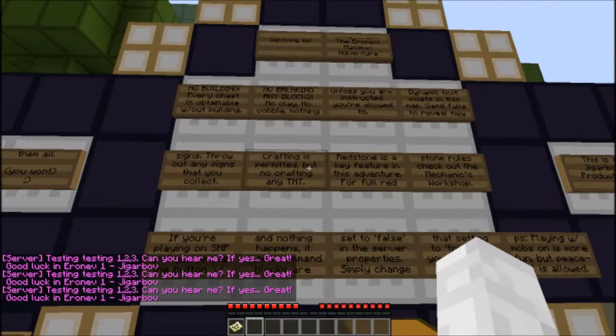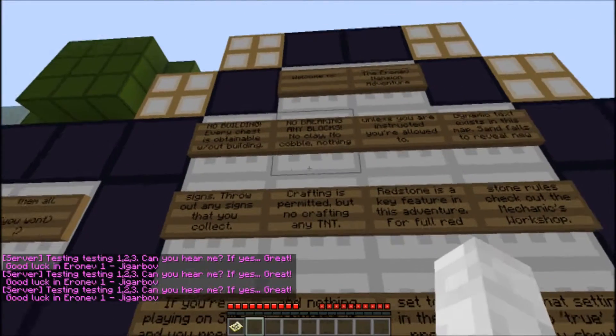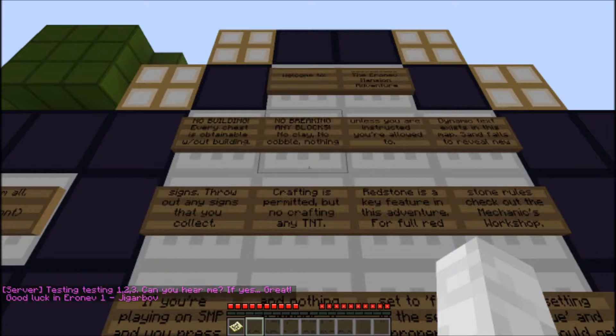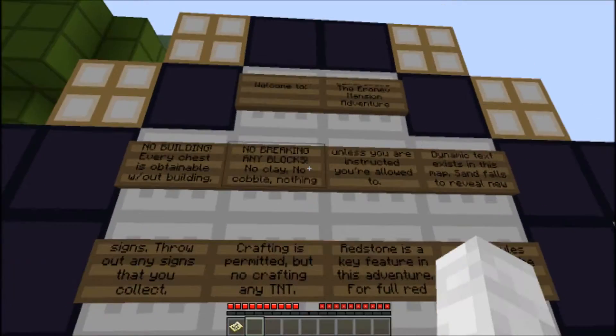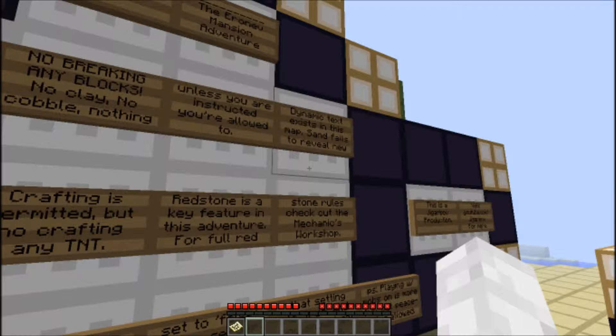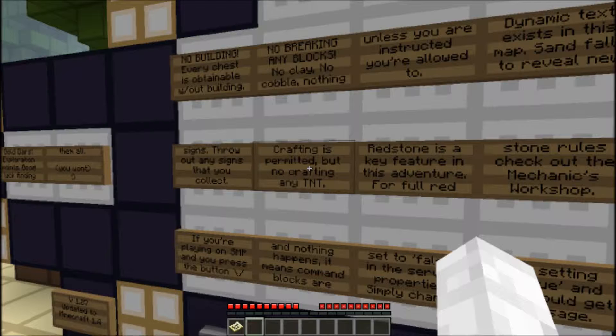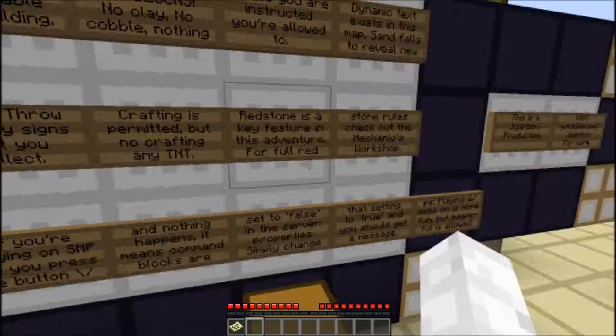Welcome to Aronov's Mansion Adventure. No building — every chest obtainable without building. No breaking any blocks — no clay, no cobble, anything — unless you are instructed to, you are allowed to. Dynamic text exists in this map. Sand falls to reveal new signs — they throw out signs that you can collect. Crafting is permitted, but no crafting at AT&T.